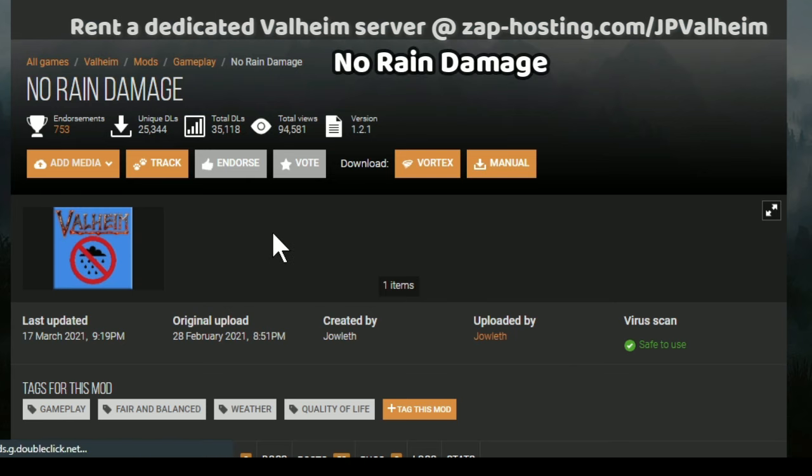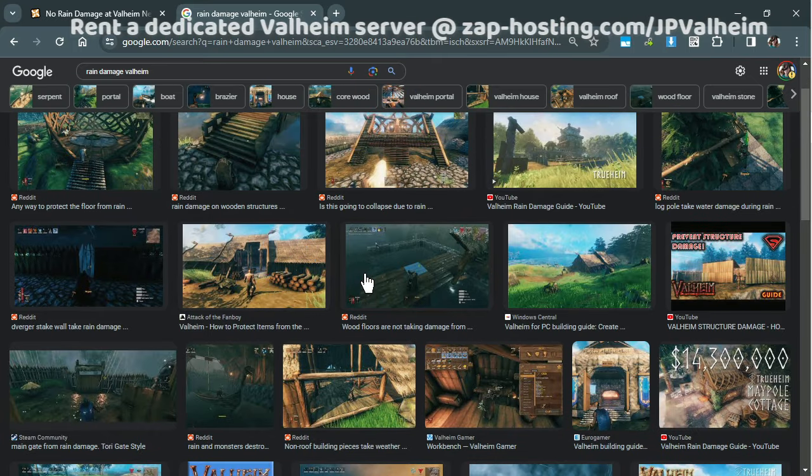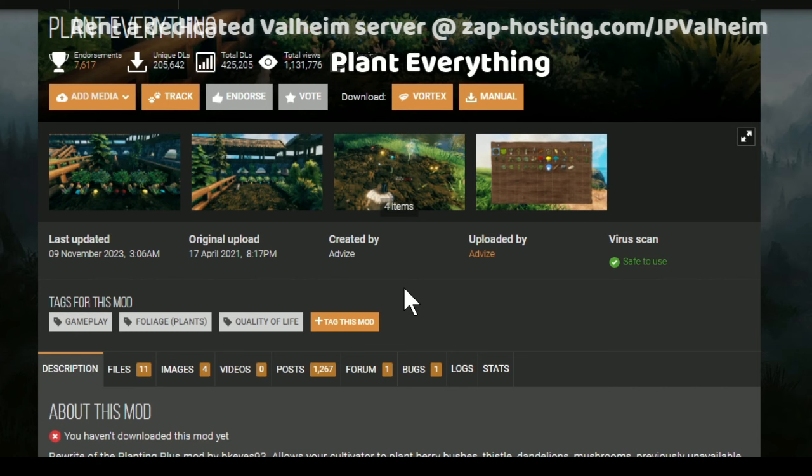Next we have another building-related mod called No Rain Damage. As many builders know, when you build stuff and it rains, the wood loses its color, which is really frustrating when building aesthetically. And here's another mod that's more about plants — it's like Infinity Hammer except it allows you to plant any plant or tree in the entire game, regardless of whether seeds are available. This means you can plant raspberries, blueberries, yellow mushrooms — anything.